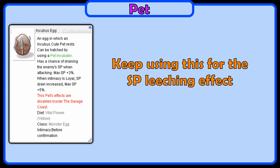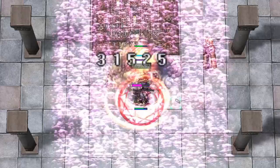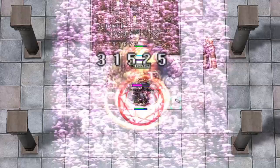For the pet, keep using Incubus. That's all I've got for the early to mid game Rolling Cutter build. If you have further questions, I would recommend asking inside the Thief Class channel on the NovaRO Discord server. And if this video helped you, subscribe to the channel, share this video with friends, and I'll see you in the next video.